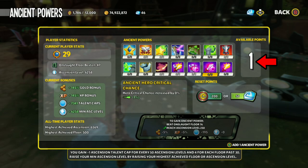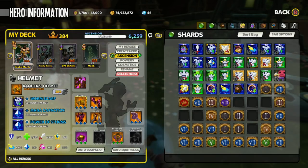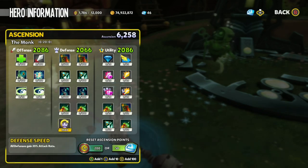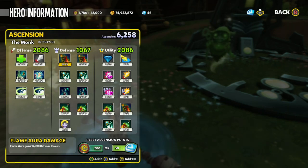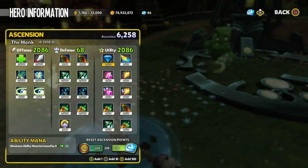He's gaining a token for whichever Ancient Power buff he would like. Because he has a high Minimum Ascension level, he can put points anywhere — he can max out his Monk's damage and his Monk's health with lots of remaining points left. All of these points are going to help a lot during his reset.